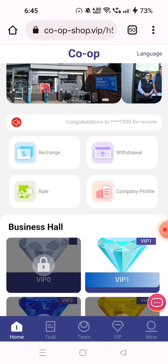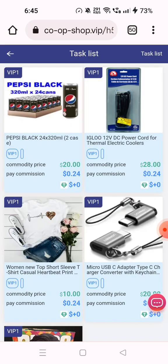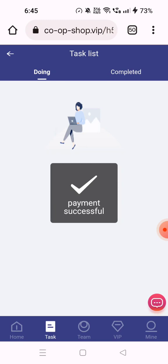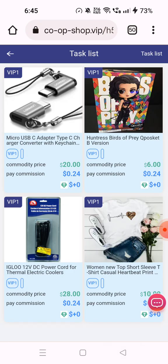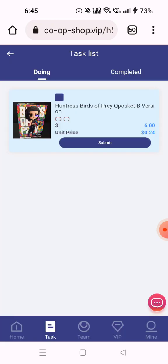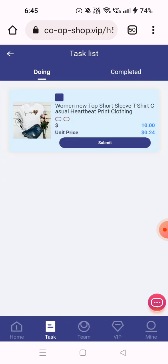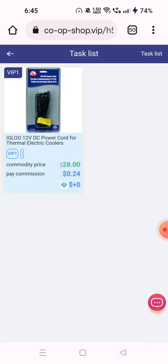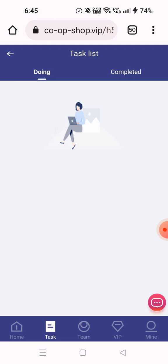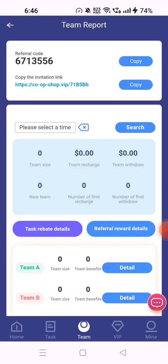Now I'll show how to earn money. Click on VIP and complete the five orders. Click Submit — submitted successfully. Complete each task one by one: task two, task three, task four, and task five are all submitted successfully. Click on Completed and you can see all five tasks are completed.